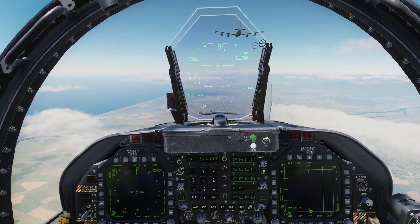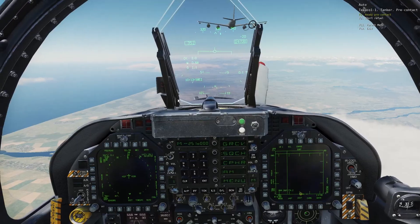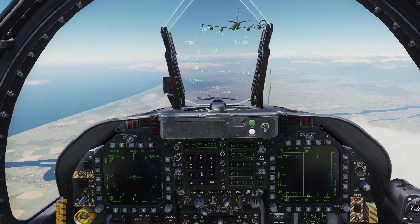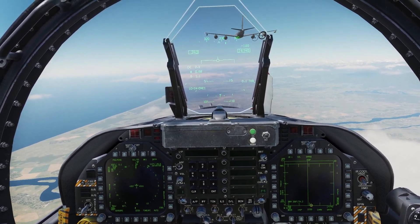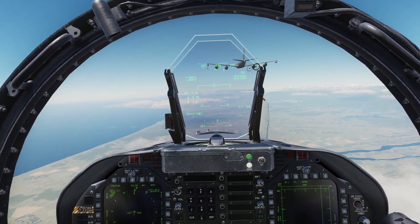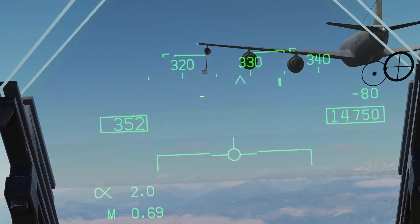If he says Return Pre-Contact, that means you're not close enough. Once he says Ready Pre-Contact and then Clear Contact, he will release the drogue. What you want to do is fly the plane to put the probe into the drogue.